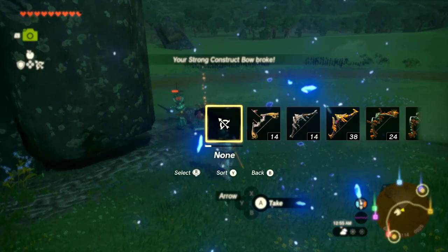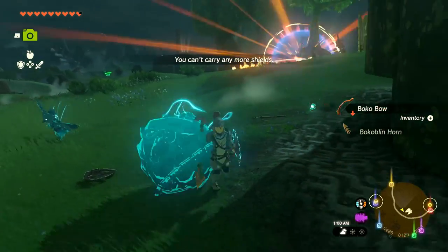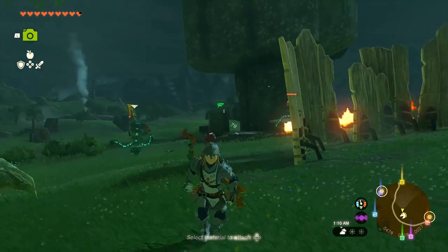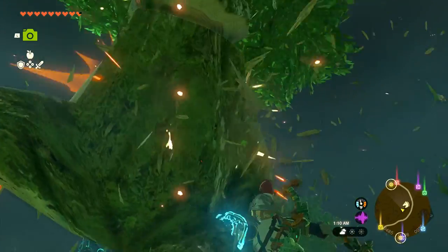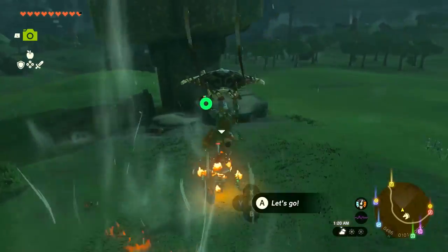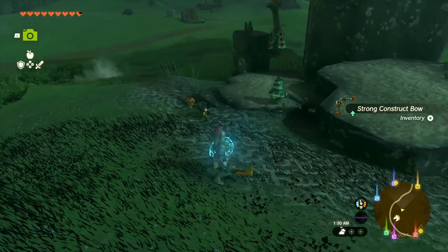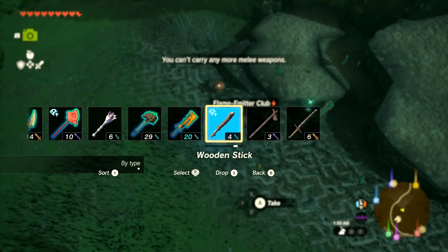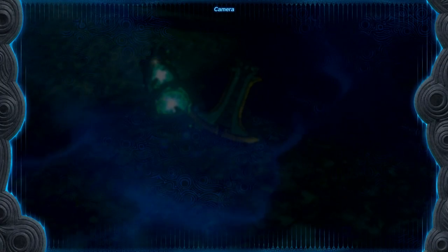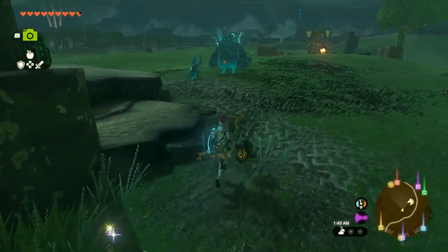My bow broke again. Equipping another one and going for it — there is so much going on at the same time, it's a little overwhelming. I'll let the constructs and Bokoblins fight each other. Timbering a tree, flying way up and super-slamming — got it! That finished them and drops a strong construct bow, flame emitter, and a club. Oh, and a Captain Construct Two horn — definitely want to grab that to fuse with weapons later. Taking the flame emitter club.